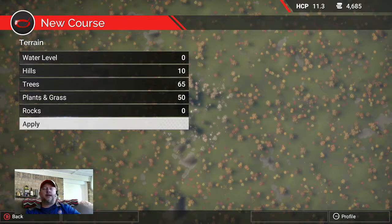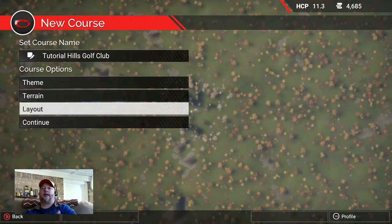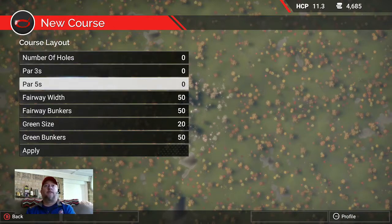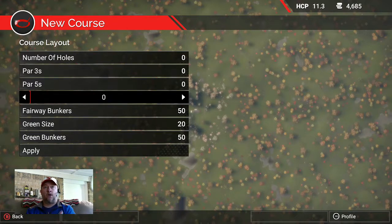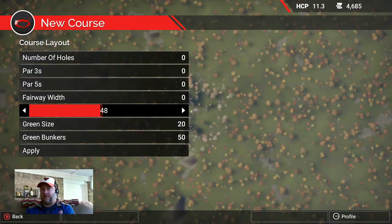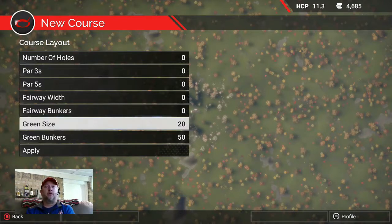Hit B to go back, then we have Layout. Here you can set the number of holes, par threes, par fives, green-sized bunkers, and so on. Notice I have my number of holes set to zero on purpose — I don't want any holes yet. I'm going to route this golf course the way I want, starting from nothing, just like in real life. I'm also going to set fairway width to zero because I'll make my own fairways.